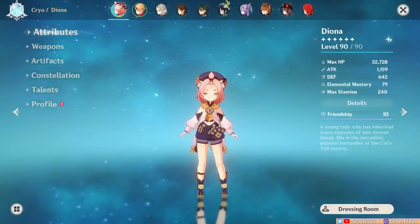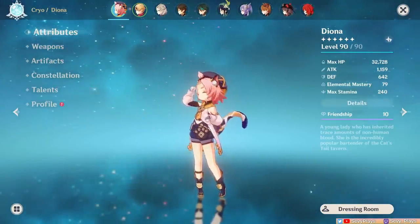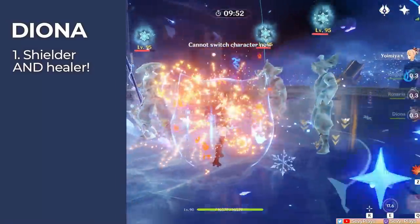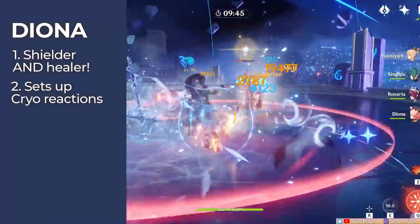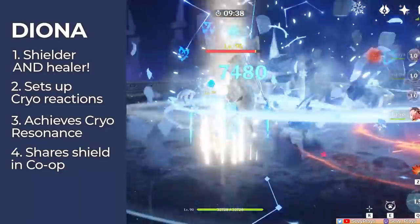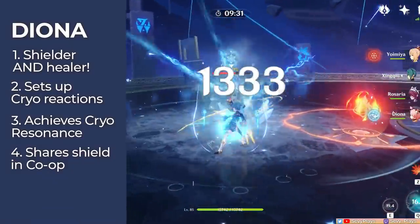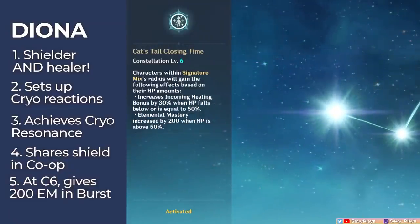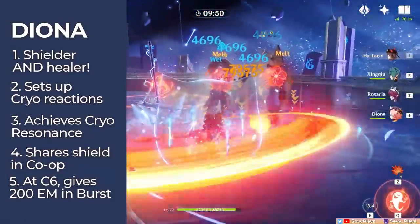But shield thickness shouldn't be your only consideration. In terms of what they can add to your team overall, I think Diona offers a few more things. The obvious one is that she can heal with her burst field — she consolidates the role of shielder and healer into one, like Noelle, which can be more convenient. She also helps set up melt, freeze, and superconduct reactions, and can fulfill the cryo resonance role for teams. She can shield in co-op at C2, though the co-op shield is only at 50% strength. At C6, her utility skyrockets by being able to give 200 EM with her burst field — for reaction team comps, that's a massive boost to your overall damage.